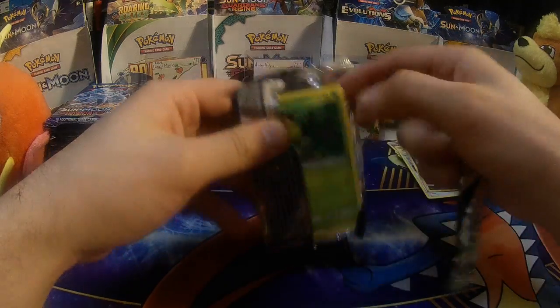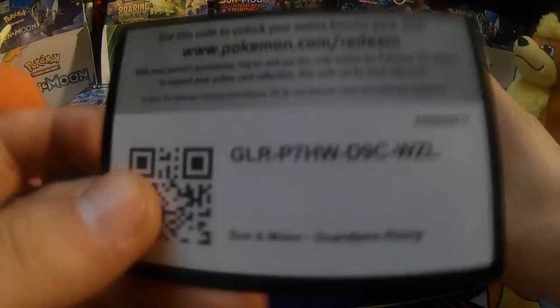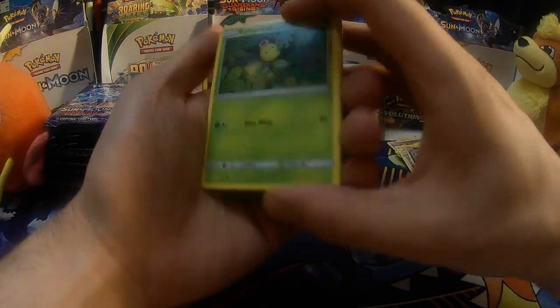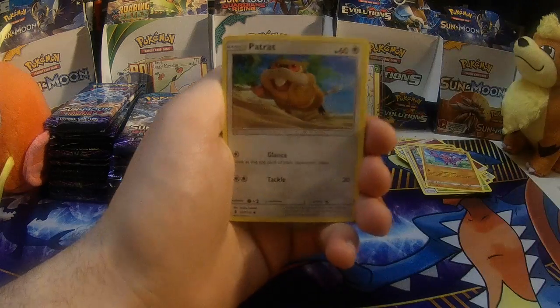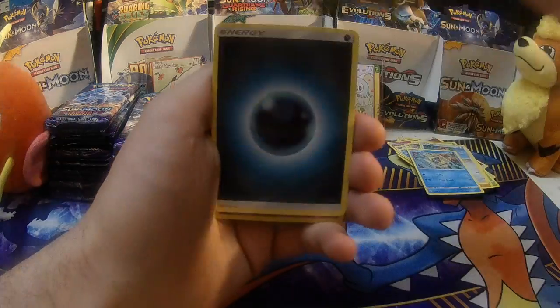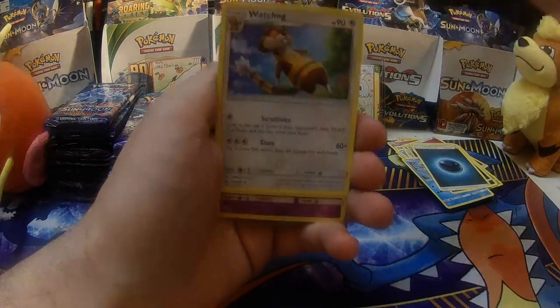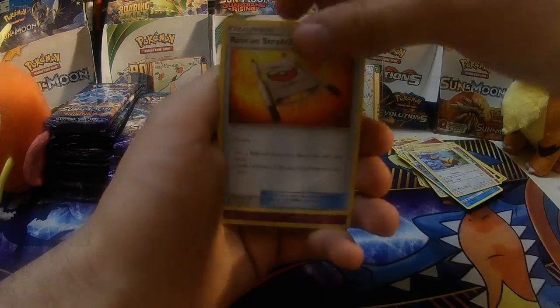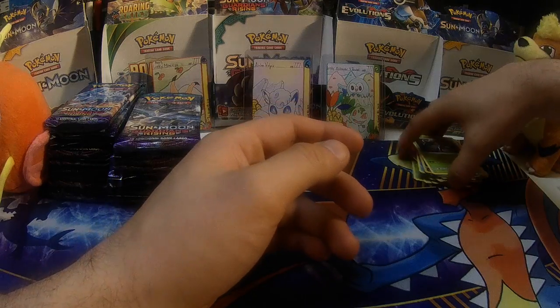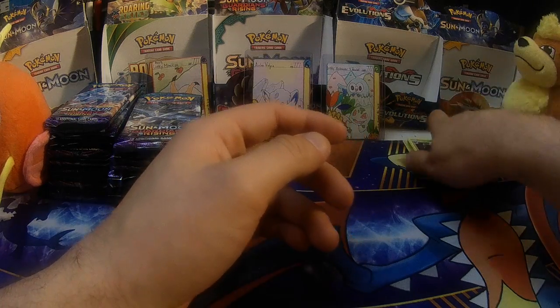Pack number three — I'm going to try to speed these up. By this point in Guardians Rising, I'm sure we've seen most of the cards between me and other channels. I'm not going to linger on the cards too much, but I'll make sure we see them all. Murkrow, Darkness Energy, Slowbro, Watchog, Rescue Stretcher, Komala, and a Trevenant. Got my Growlithe and Magikarp here keeping a watchful eye on the second half of the box.